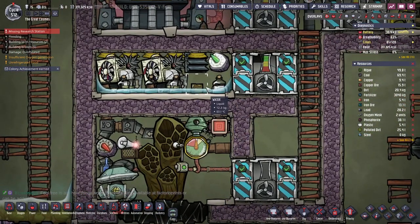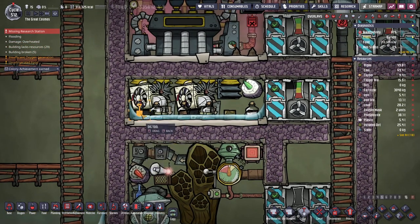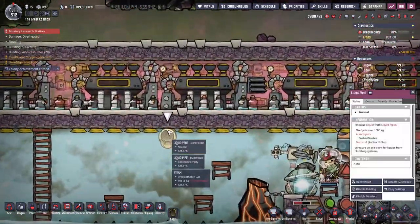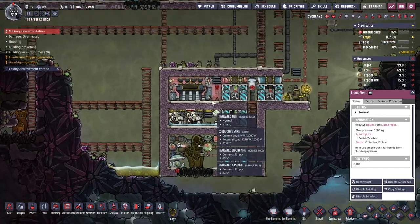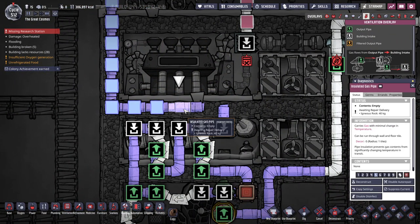What have we got? Like 12 kilograms per tile here, so 6 kilograms here, 6 kilograms here of steam. Wait, that's already too much, isn't it? We might have already put in too much. Also, what just took damage here — the insulated gas pipe?